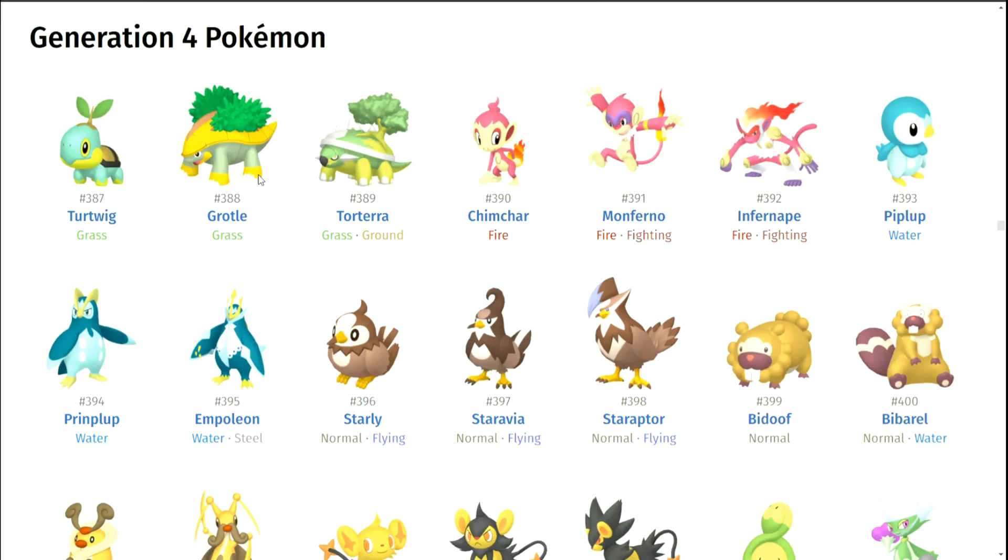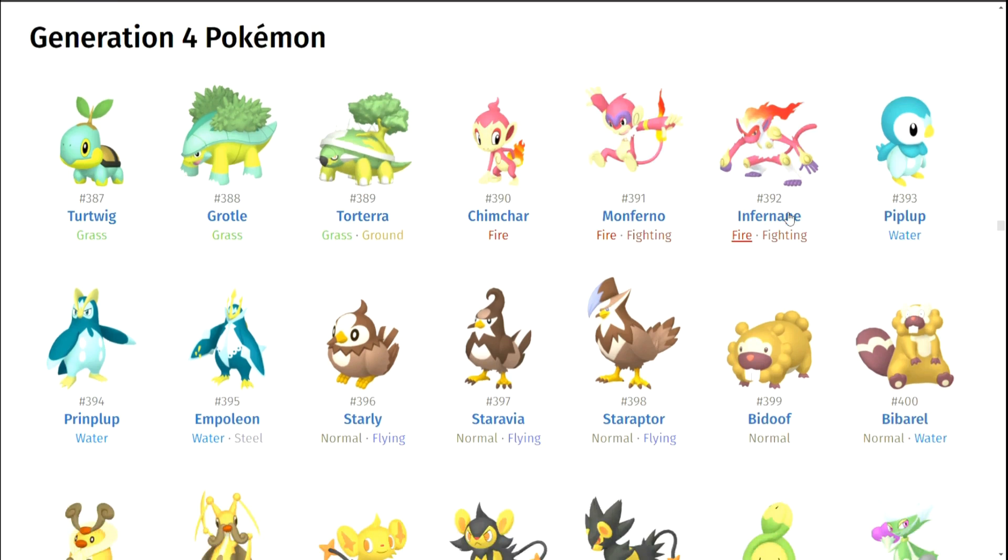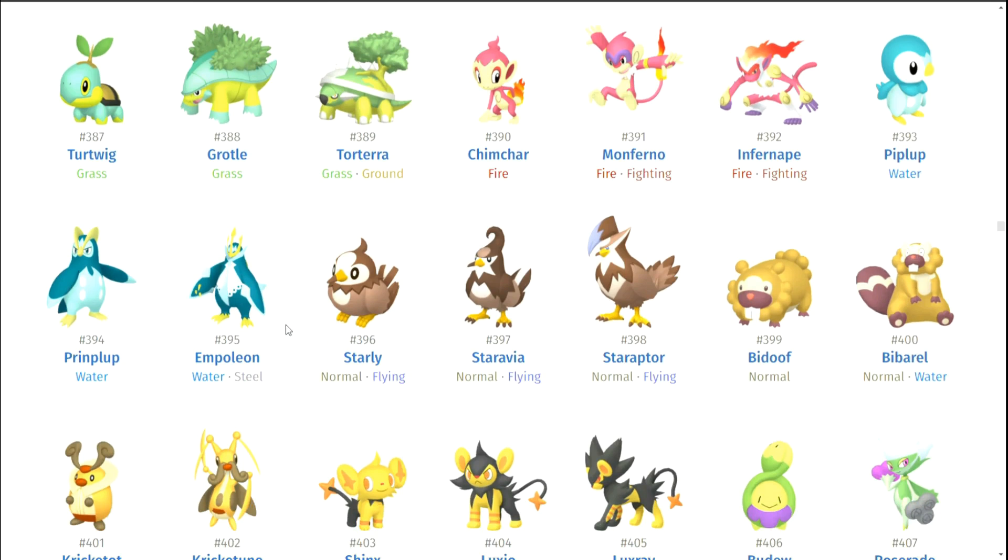Generation four — I feel like this was the one that felt kind of out of place. I don't remember a lot of good shinies from this one, but this was also the gen they started carrying more — or was that generation five? Let's just jump right in. Turtwig's line is kind of bad. I don't like their shinies here — I'm getting Treecko flashbacks because it seems like the starter starts off okay and then just gets progressively worse. Chimchar looks oddly bad too — I'm not into Chimchar. Piplup — none of the starters look really all that good. That's kind of sad actually.